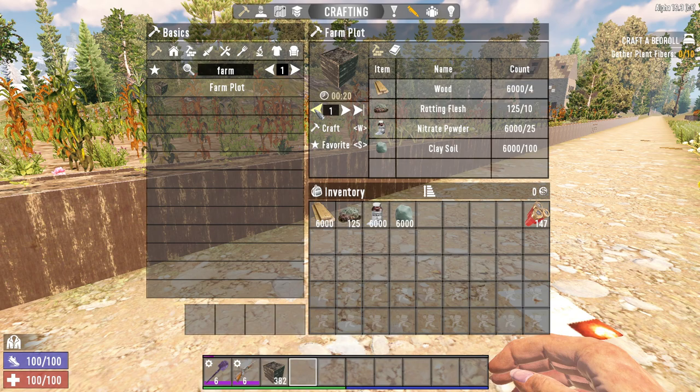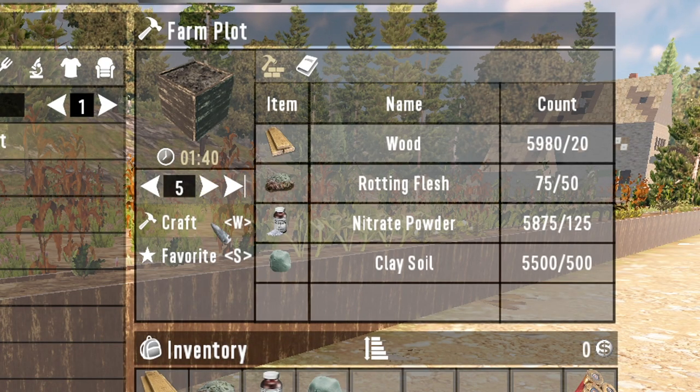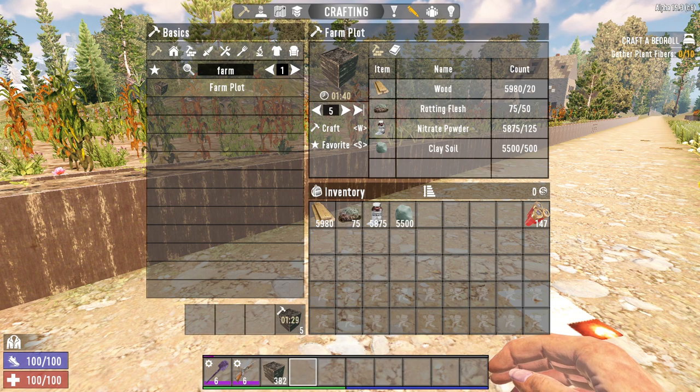You don't need any recipes or schematics to craft a farm plot — just 4 wood, 10 rotten flesh, 25 nitrate powder and 100 clay. If that sounds expensive, it's because it kind of is. In the early game it will be hard to get these components at that scale, but don't worry, I'll tell you how to get lots of these components and how to make the plots cheaper to craft later in the video.